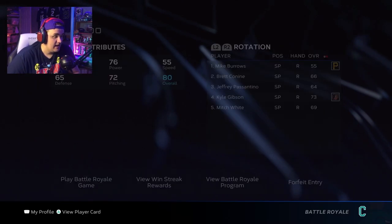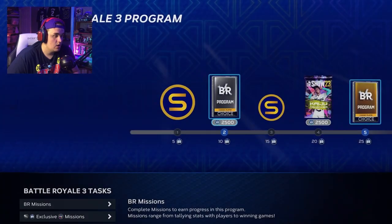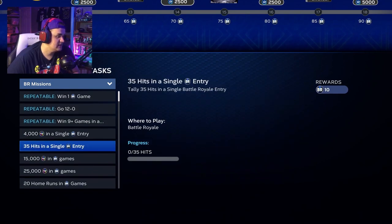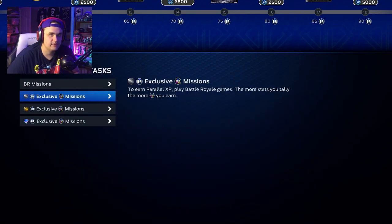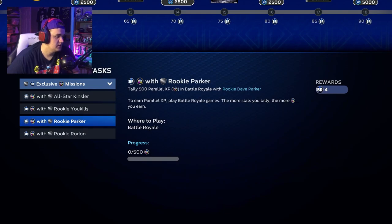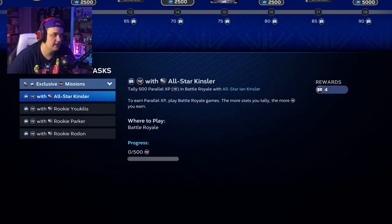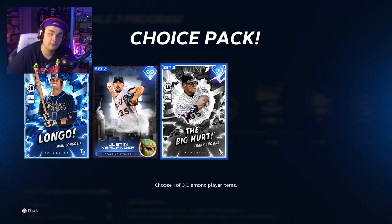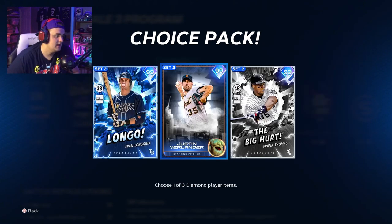The battle royale program lets you get flawless battle royale rewards just by completing BR missions — wins, PXP, hits, 12-win rewards, and PXP missions for specific cards you can draft when playing battle royale. You complete this program just by playing battle royale, and you get a flawless reward for free from grinding. The only downside is it's not sellable, but it's another great way for a no-money-spent player to get a really good end-game card on their squad.